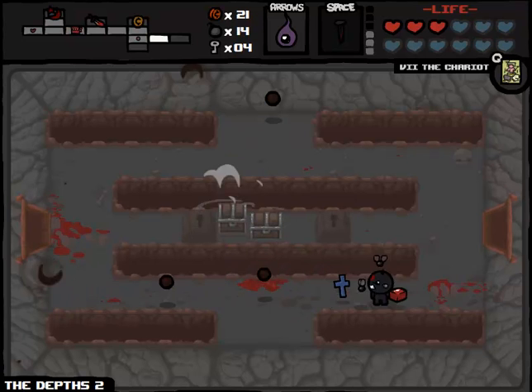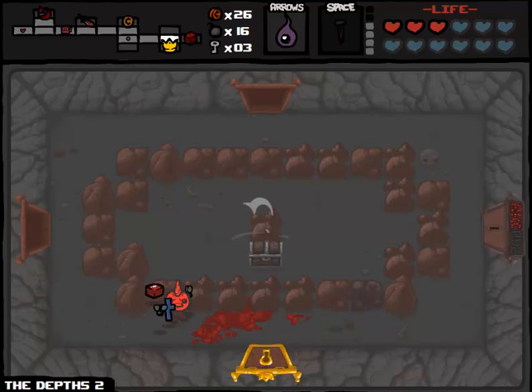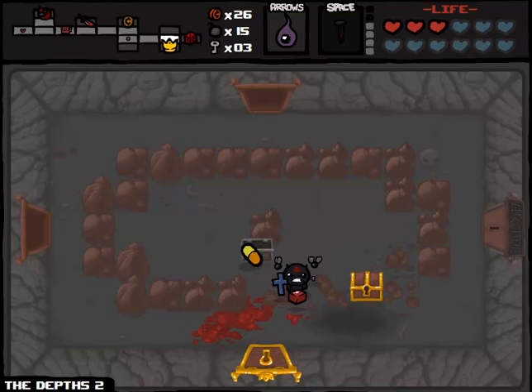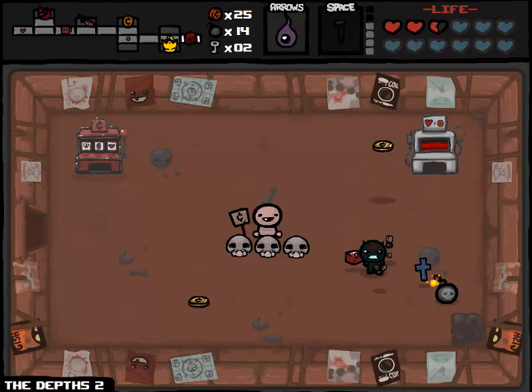Maybe not individually the best items in the game — I'm not sure if any item on this list besides the nail actually made it onto one of my top ten items list that I did a month or so ago — but together these obviously are accruing advantages. We're going to pop the chariot here because I was getting a little scared of these spikes, and we will absolutely look for some more Spirit Hearts in particular.